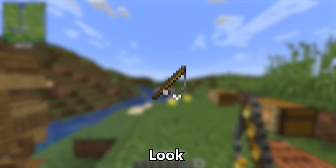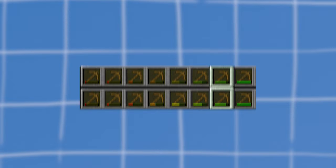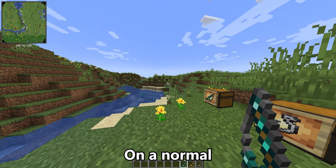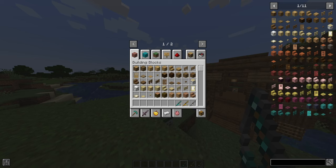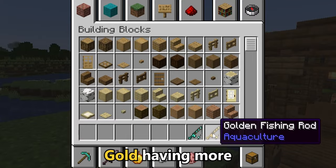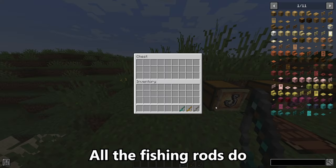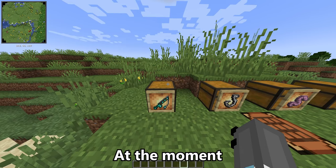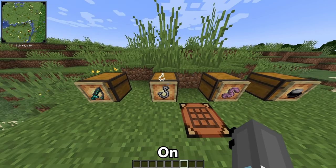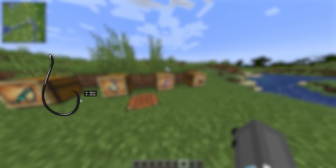These fishing rods look cool, but all they do is increase the durability of what you would have on a normal vanilla fishing rod. Iron having just a bit of improvement, gold having more, and diamond having the best. That's pretty much all the fishing rods do, but this is where we get onto the upgrades, which come in the form of hooks and worms.